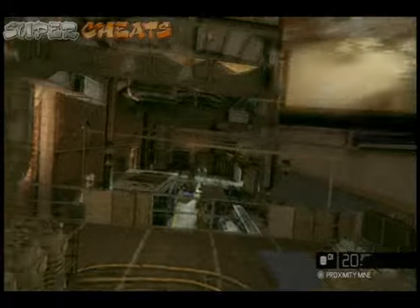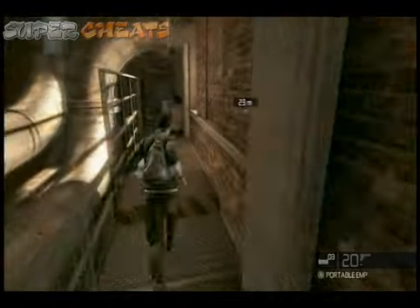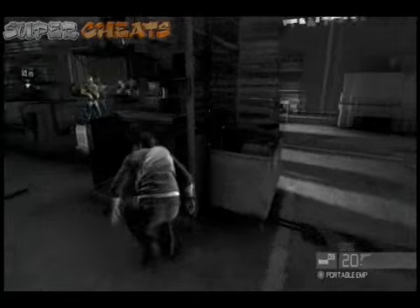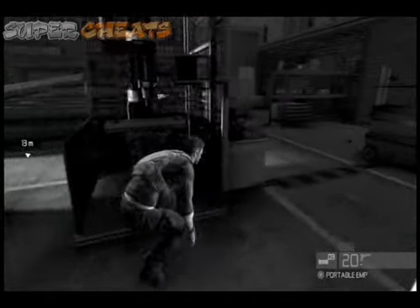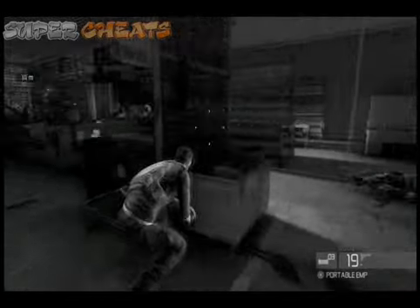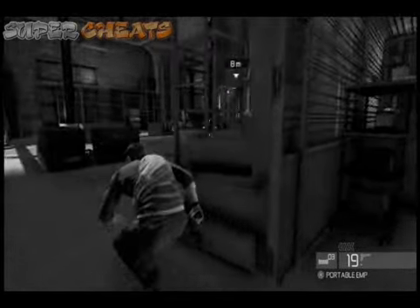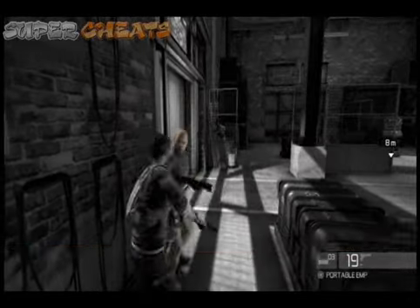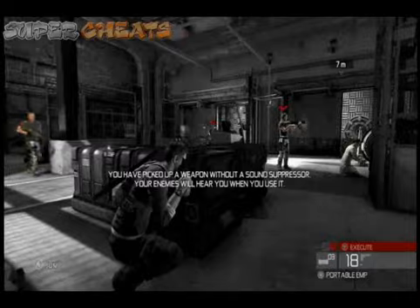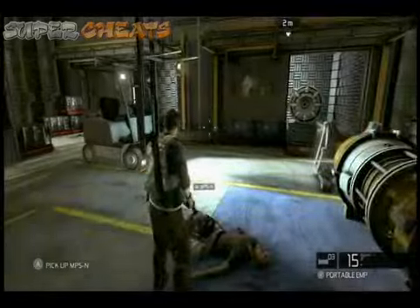Rescue scientists. Continue on out the window and drop down. This first guy I shoot because there's a lot of light — you seem to get caught if you try to take him down. Now we want to hug the left wall. All dead. Then just talk to the scientist here and get on the elevator — we'll pick it up for part two.